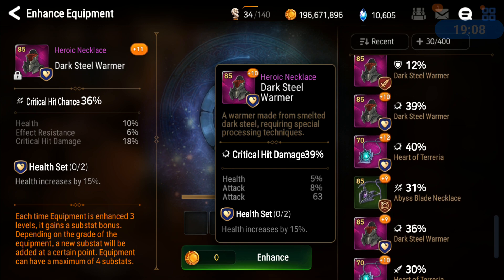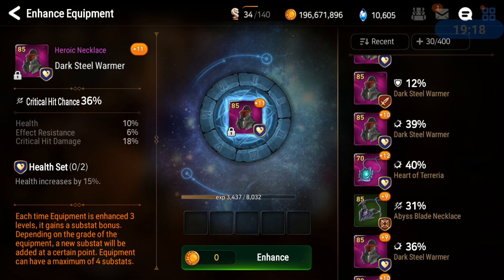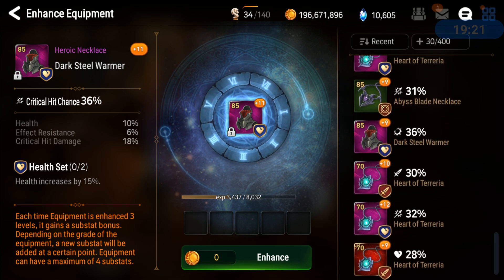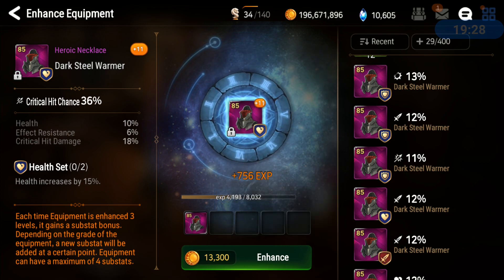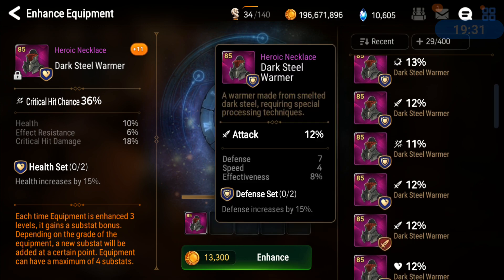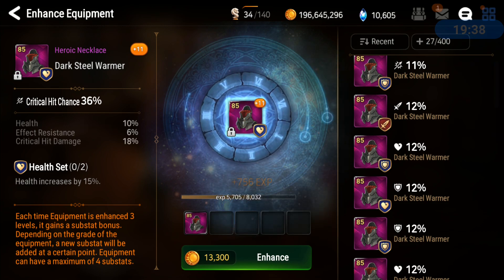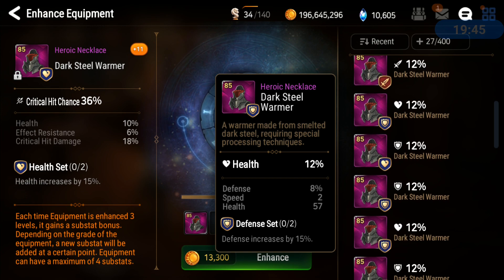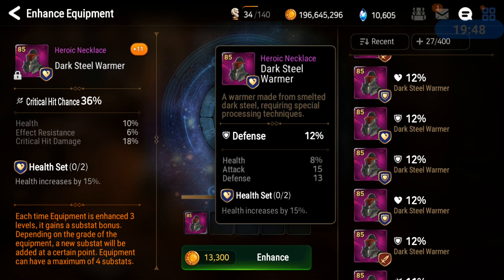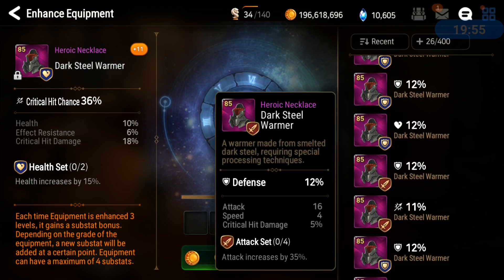That other piece is so bad — three rolls and it could have started with that HP and attack. Getting rid of garbage pieces. This attack set — you can use it for a hero like Dizzy but it needs to be amazing for that. Double flat stats besides speed are an easy way to get rid of pieces.